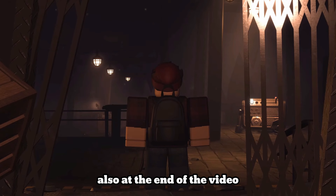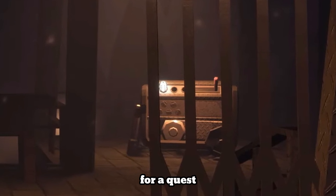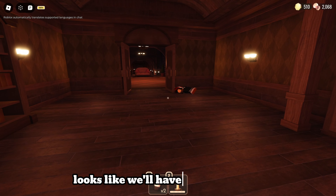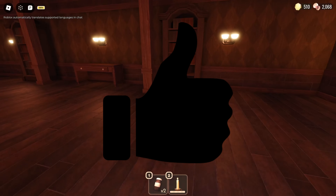Also, at the end of the video, we can see a generator just standing there, which makes me think we will definitely be needing it for a quest. Maybe we will need to repair it or activate it in order to turn the lights on or open some door. But looks like we'll have to wait and see. Now go open the next door of this video and like it if you enjoyed it — thanks for watching.